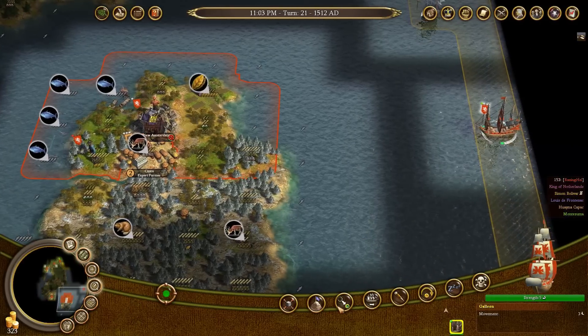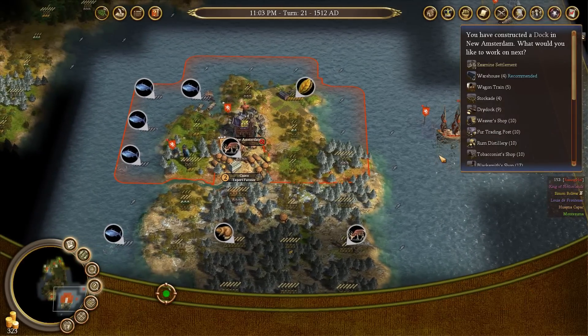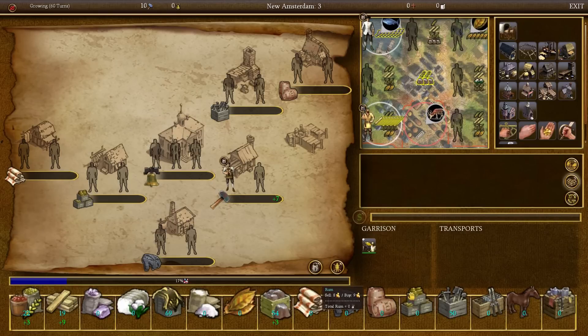Our galleon has arrived on the map. We're going to first move it to New Amsterdam to start loading up the treasure unit. We completed our dock, which means water tiles make an additional plus two food for being worked. They suggested building a warehouse, which is not bad.